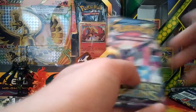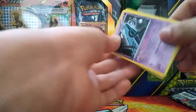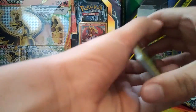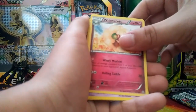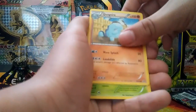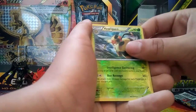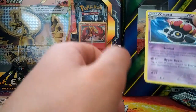Pack seven - another Hoopa. Really want that Hoopa full art, that'd be a really nice card. Got a Gloom, a Tyranitar Spirit Link, a Whimsicott, an Unown, a Magiikarp, a Quagsire, a Spinarak, an Araquanid, a Vullaby, a Vespa Quinn reverse hollow, and a Claydol.